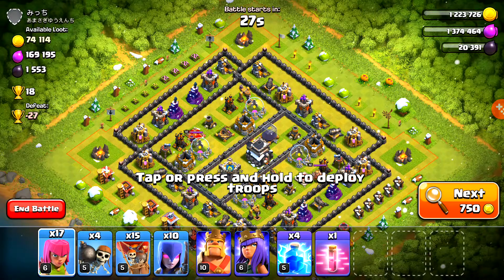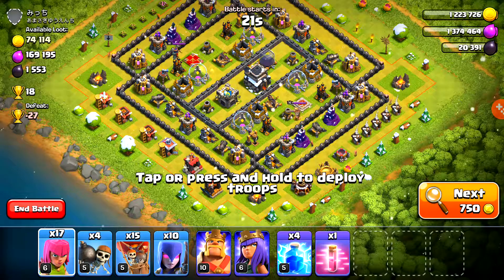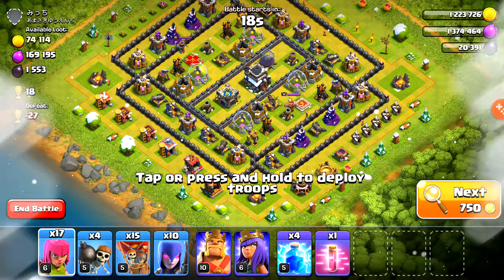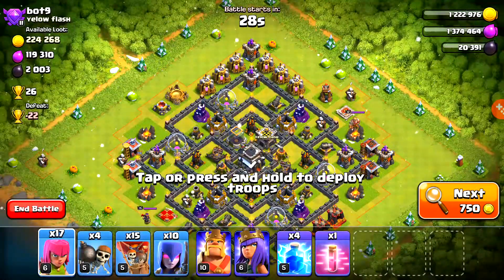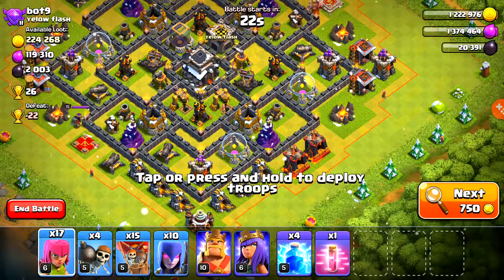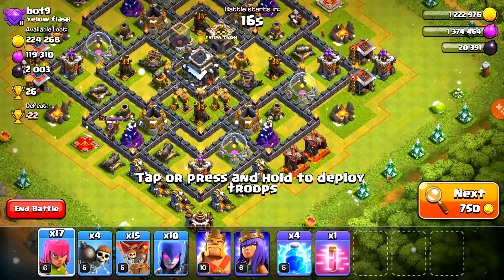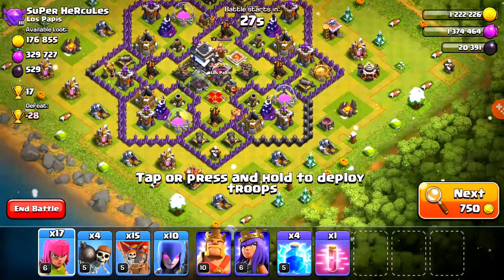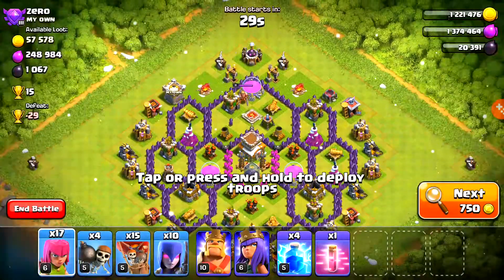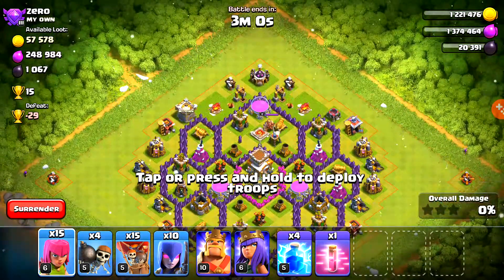We do have a shield - this is costing us four hours. The balloons attack faster and witches are stronger, I think. I have no time to pull up the patch notes, but I know it was balloons attack faster, which is going to help out a lot. His air sweeper is pointing down and the other one's pointing to the left. There are also new things they added, like things with the builders - new ways they recommend upgrades. I'll show you guys that after the raid.